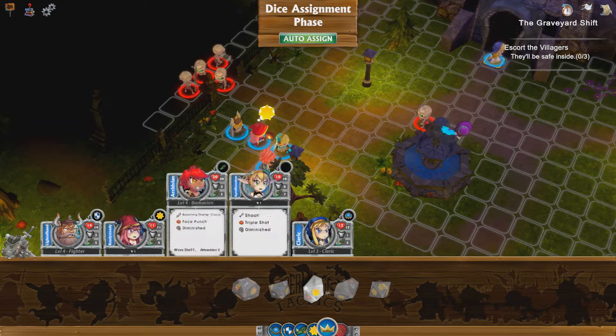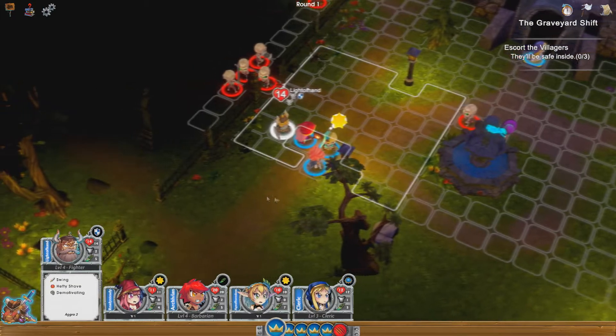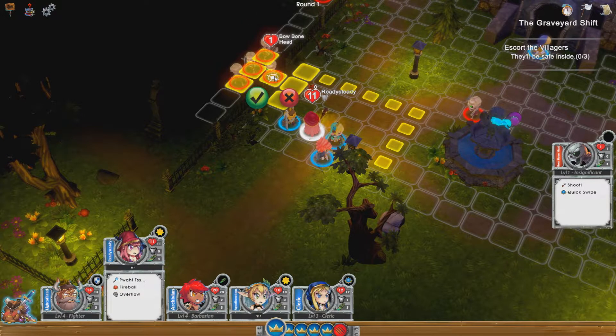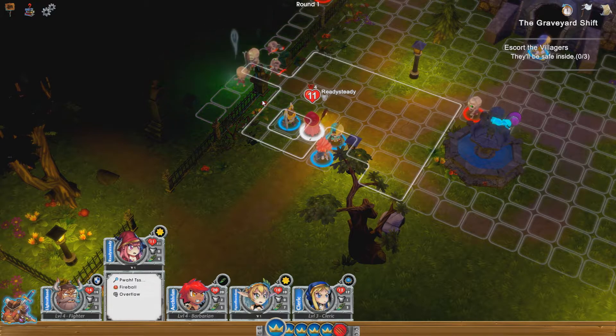I'll give more power to our wizard friend and a bit of power to the elf. I'm going to select her and attack first. Wow, she killed all three — that's actually really good! Let's move her to there for a minute.